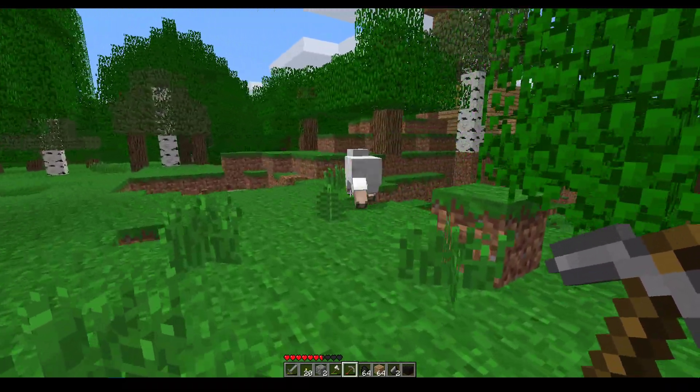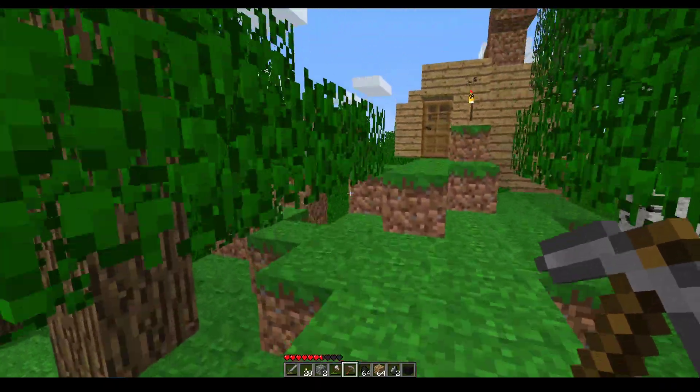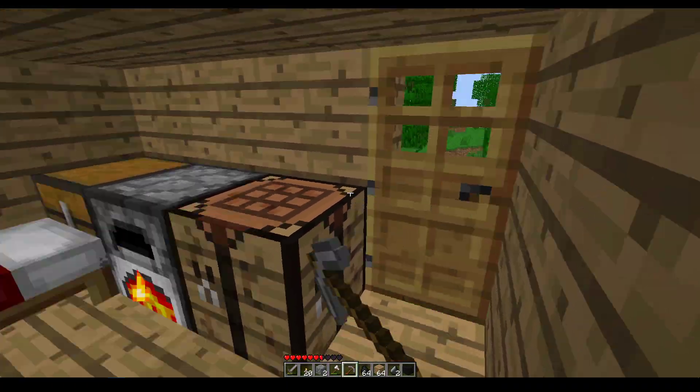We've also got to pick a nice spot to build the house. Although I wrote down in my journal the coordinates to this house, I kind of want to go over there. So I might just abandon this house.